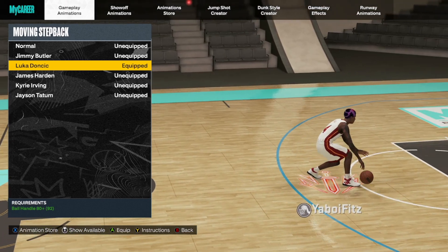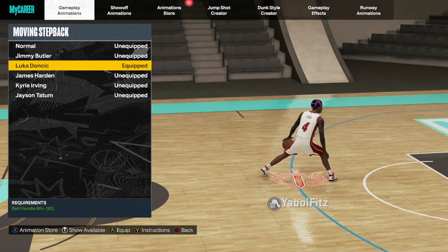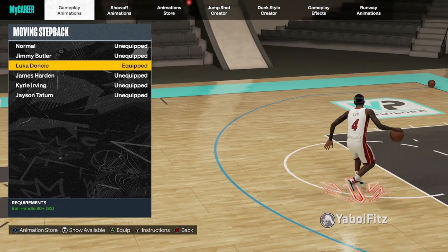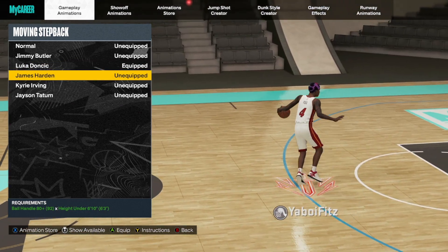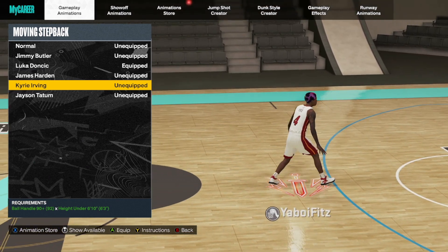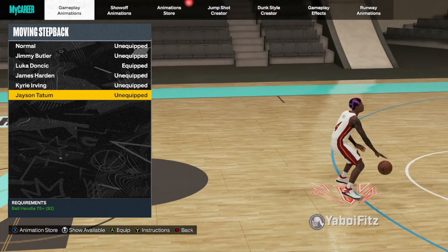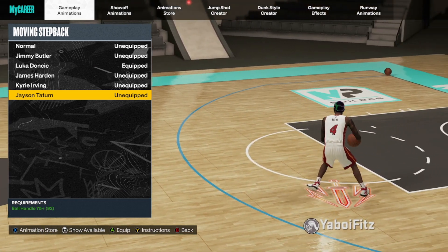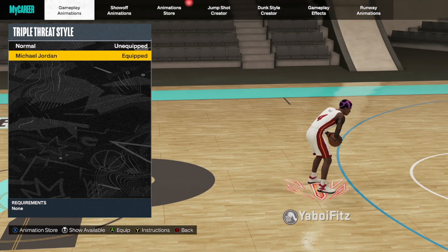For the moving step back, Luka Doncic is really, really good — I prefer him over everything else in this category. James Harden and Jimmy Butler have their benefits, Kyrie has a throwback move a lot of people love, and Jason Tatum is used with the hop jumper to pull off a type of glitch move. But I'd definitely recommend Luka Doncic above all of them.